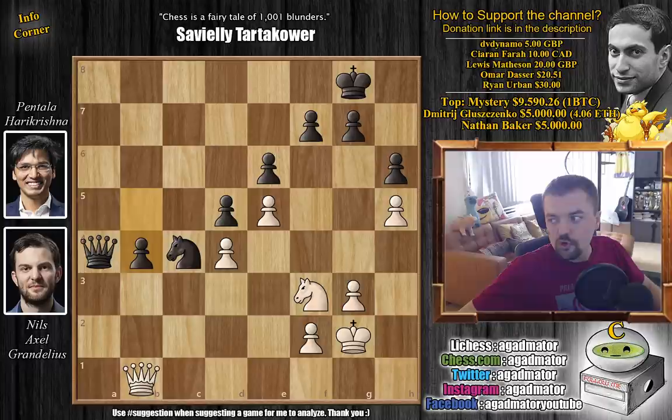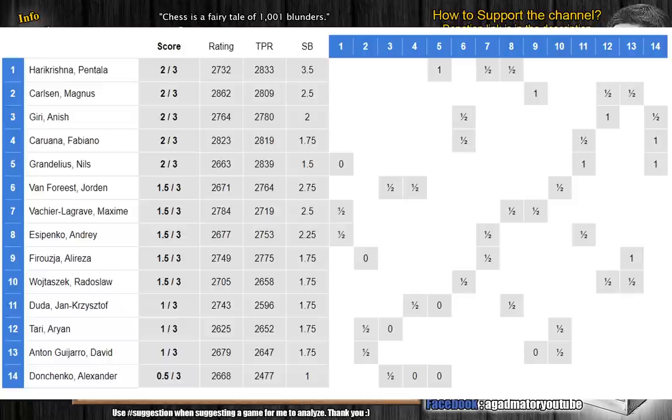Really interesting stuff, and we always enjoy seeing the French defense played on the highest level, because you never know what will happen. Jan Ipomic used it with success in the candidates tournament last year, and it's just a fine opening if you know your way around it. For those of you who are new to chess, you might not have seen Bobby Fischer's game against Kovacevic, where Kovacevic employed the French defense against Bobby Fischer himself. I will put a link to that in the description below. Very nice victory for Hare Krishna, and we said we were going to show the standings now after three rounds.